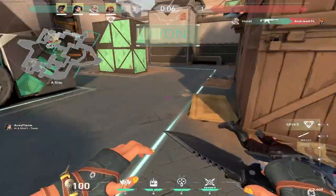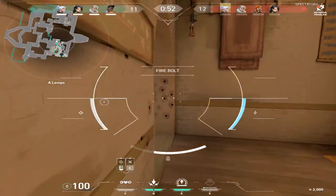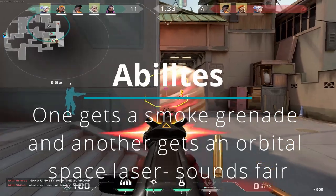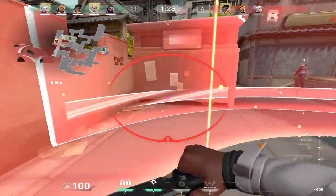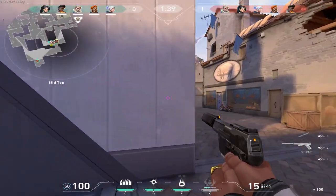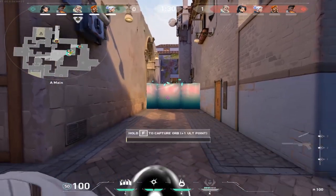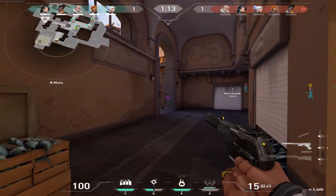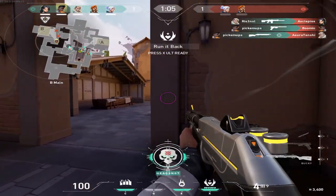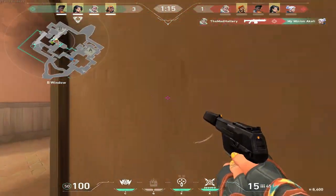First off, I'm not that great at using the abilities — my timing was off a lot of the time. The abilities are divided into four main categories: info, damage, flash, and smoke. An example of info would be the Recon Bolt by Sova. An example of damage would be my personal favorite so far, Raze, with her nades, which compensate for my lack of ability to clear corners. The only issue I have with her is the auto-locking robot, which I don't think has a place in a game like this, but everything else is really well balanced. An example of a flash is Phoenix's Curveball, which I love. Smoke would include Jett's Cloudburst, which I also really like. In Overwatch and Paladins, the abilities overshadowed the gunplay, but in Valorant that's certainly not true — almost all of my frags were with the weapons.